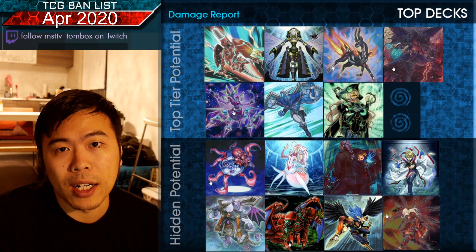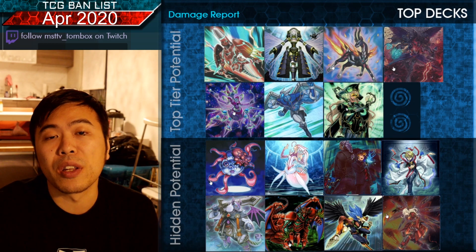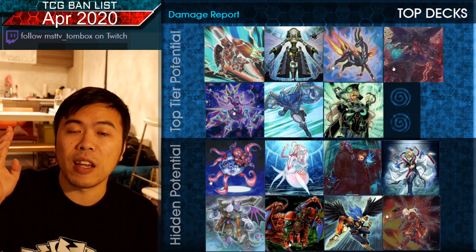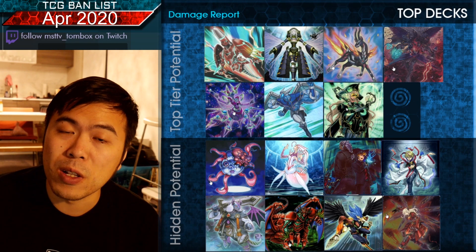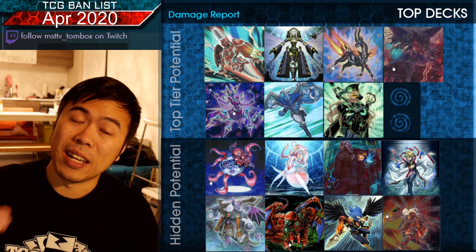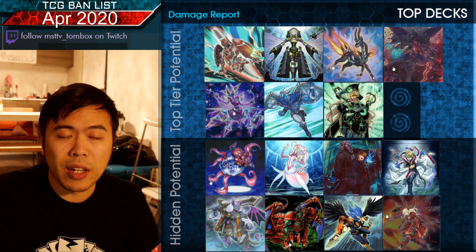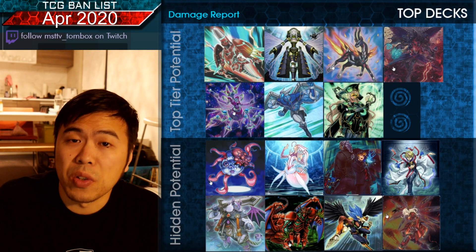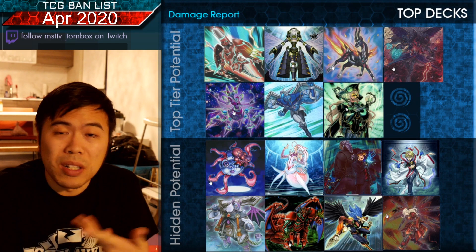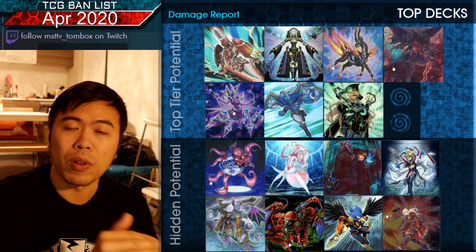Hidden Potential: Necroface is one of my favorite decks from back in the day. We don't have triple Gold Sarcophagus, but this is a Grand Maju variation. If you run a deck that can banish 15 cards out of your opponent's main deck, their combo pieces are completely ripped out. Necroface is a Zombie, so you can potentially revive it from the banish pile. With three Allure of Darkness, this card gets banished and then banishes additional cards, sets up Grand Maju plays, and perhaps even D.D. Dynamite. It was a D.D. Dynamite burn deck back in the day. We have ways to search trap cards now, so don't overlook it.